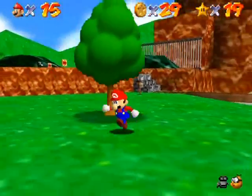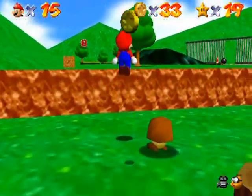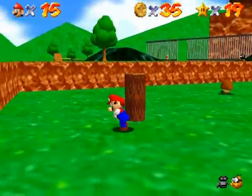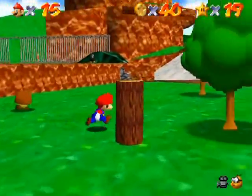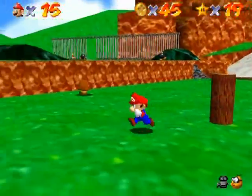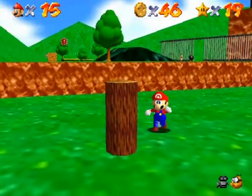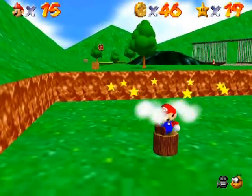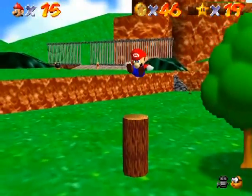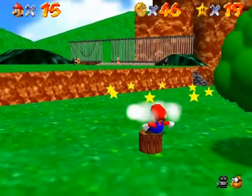Here's the spot I was talking about. If you run around these posts a couple of times in a row you'll get coins out of them, but not if you pound them in the N64 version. Just ring around the Rosie and you get a bunch of coins. If you pound them you'll be out of luck in the N64 version - they don't appear. They do in the DS version though, so in that version you get coins regardless of whether you circle or pound the posts.